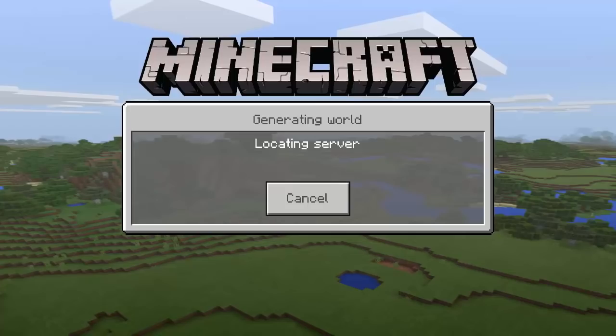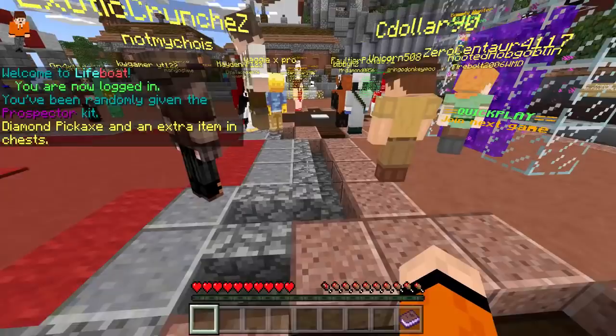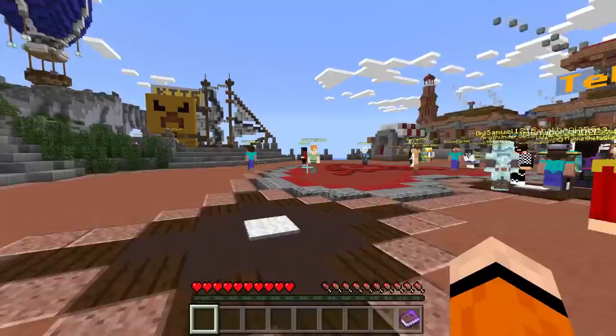It seems to be loading up — it might take a while — but there we go, it worked! As you can see I am on Lifeboat. If you know any other servers you can join them using that custom IP and play with your friends. LBSG is a pretty good server — as you can see there's a bunch of people on trying to play on 1.2. That's how you do it, guys.